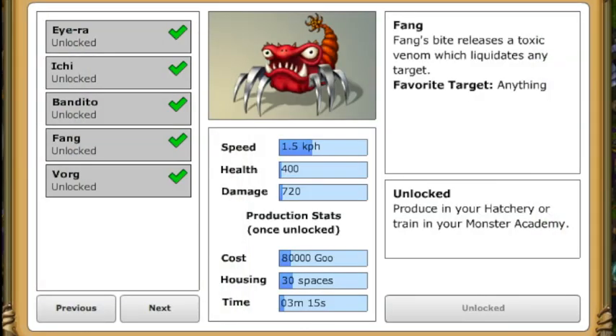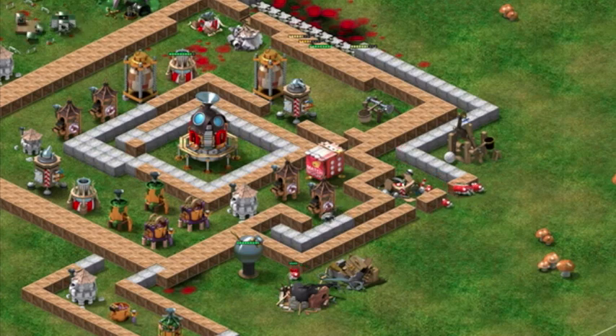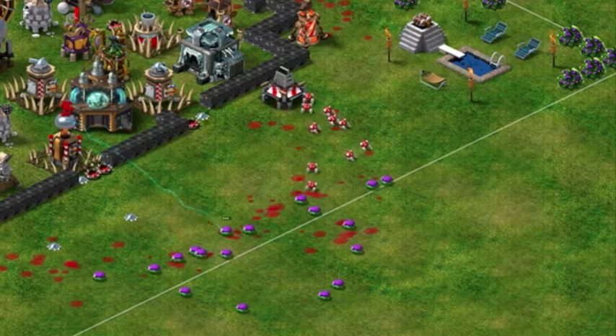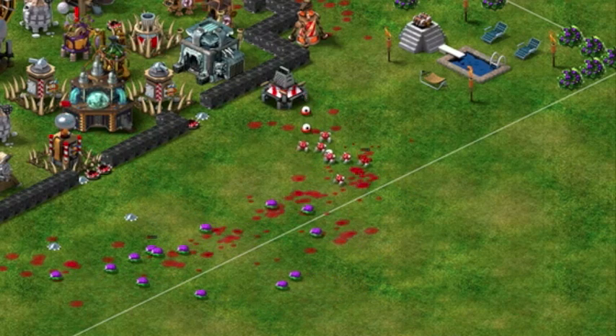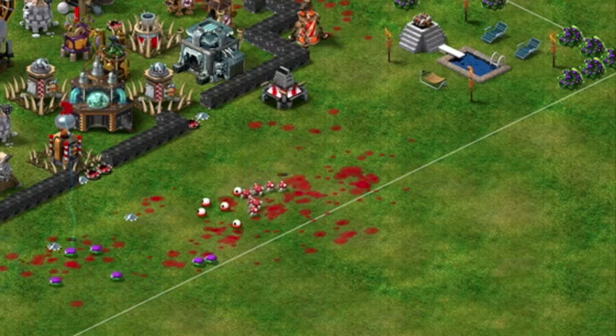Fangs release a deadly venom during an attack that liquidates any and all targets. While they are highly efficient general attackers, Fangs can be especially fatal in attacks on other monsters. While they will target anything, there's nothing like sending in an army of Fangs to take down a monster bunker.